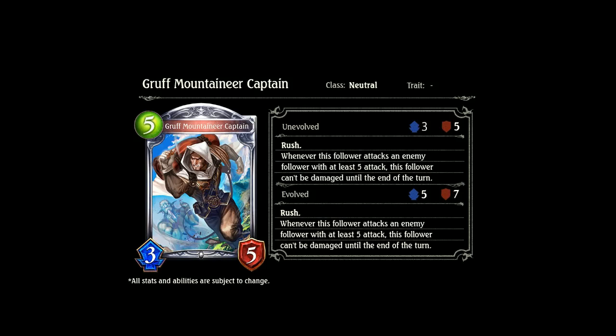Next we have Gruff Mountaineer Captain, a 5-drop 3-5 neutral with rush. Whenever this follower attacks an enemy follower with at least 5 attack, this follower can't be damaged until end of turn. Basically this card lets you ram into anything bigger than you — ram into Auro, ram into whatever you want. This thing will be great for that.